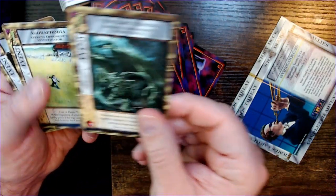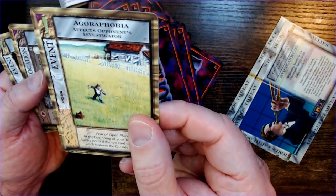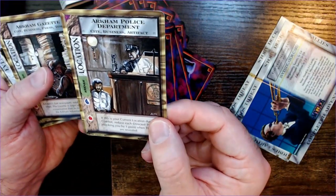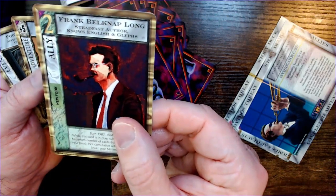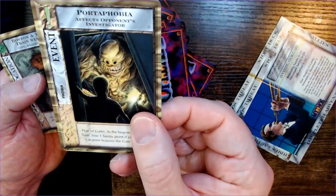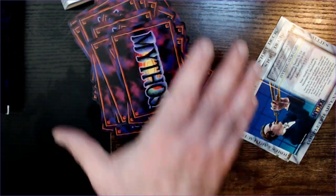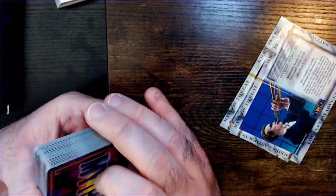Next up: 'Acrophobia — Fear of Open Places' — I learned something. 'Arkham Police Department,' 'Arkham Gazette,' 'Frank Belknap Long,' another adventure, 'Portophobia' event, and the last card: 'Boston and Maine Train Station to Arkham.' So that is the starter deck for one of the players. I'm not sure if it matters which deck you pick, so I'm guessing they're all interchangeable and you can find a favorite character.